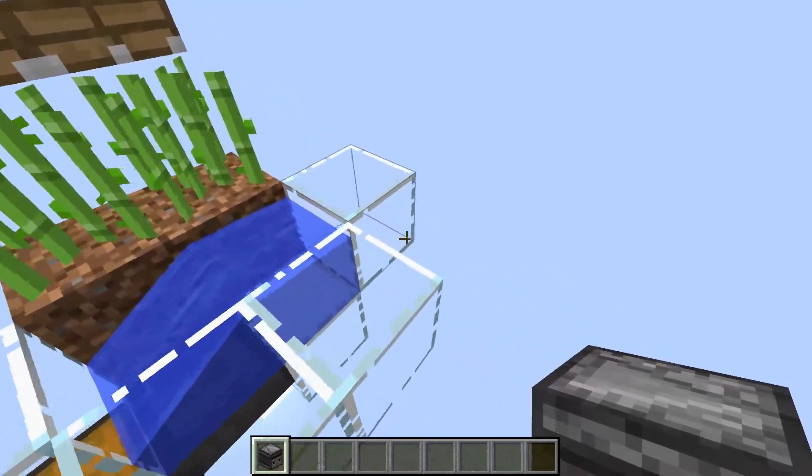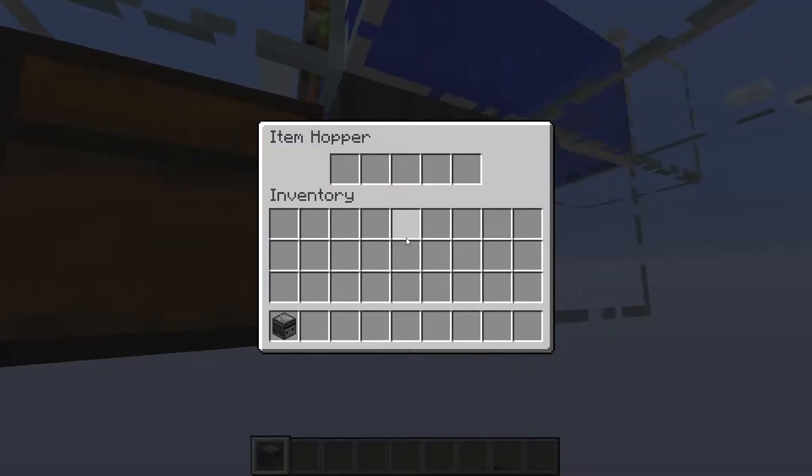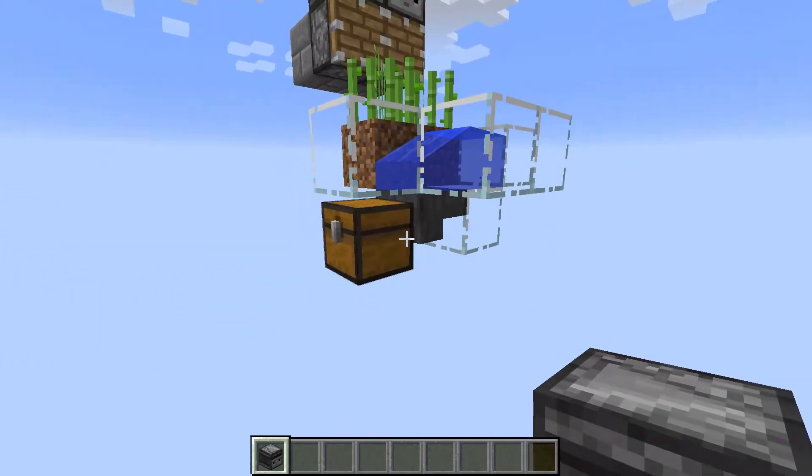And finally, you need blocks to contain the water so it doesn't run out, and then, of course, you want a hopper to collect the items and then send them into a chest.